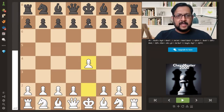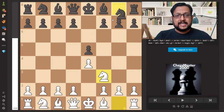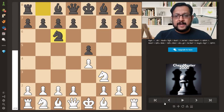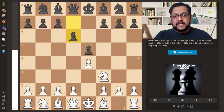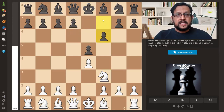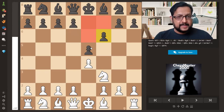E4 by White, E5 a standard response, Knight F3. Now Black plays F6. This is an anti-positional move because the usual replies are Knight C6, or Knight F6 which is Petrov's Defense, or you can play D6 as well. But F6 is an anti-positional move — you are moving a pawn in front of the king and weakening the squares in front of the king. It's called the Damiano Defense. One notable game was where Bobby Fischer played against an unknown player who played F6 and gained a draw against Bobby.